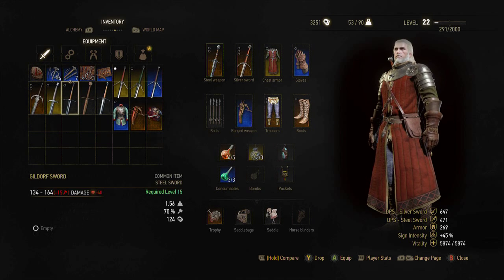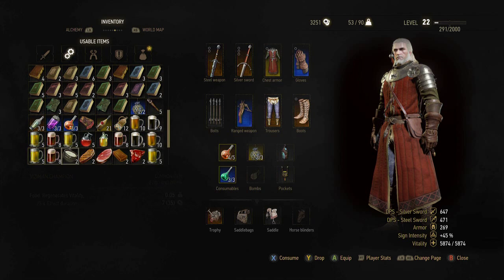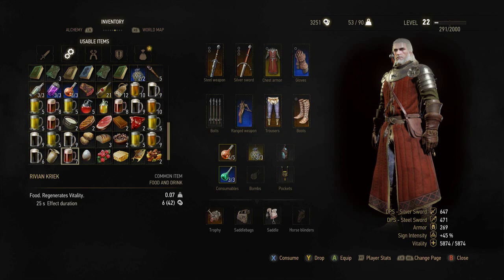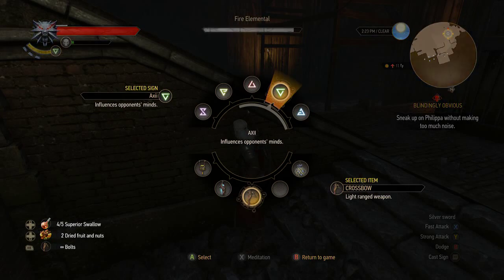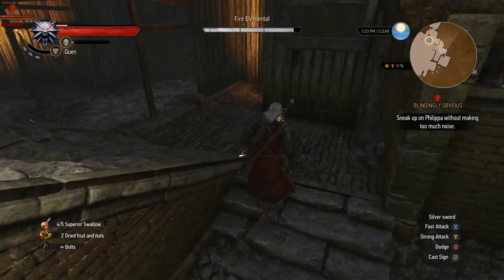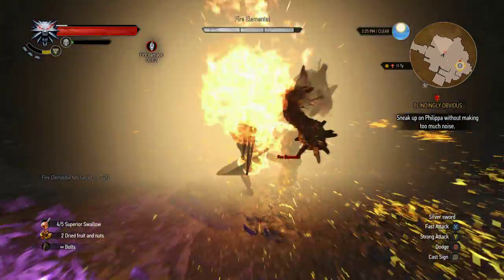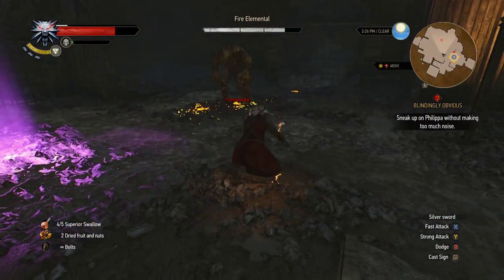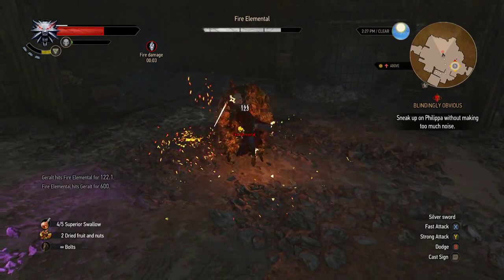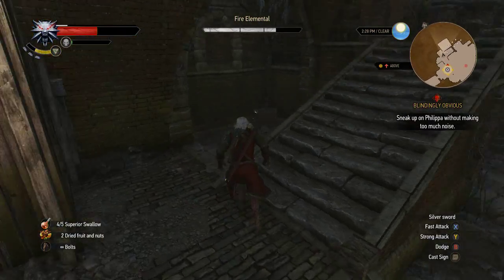I think my swords were so ridiculously shitty before that I didn't do any damage, which is just peachy. I forgot to buy food - son of a bitch. So we're gonna be doing a lot of item switching here. We'll go with Quen - that was a waste of a respec on Axii since I can't even use it in this fight. Fall back, fall back to the corner.